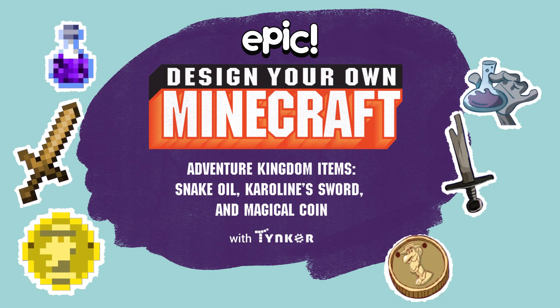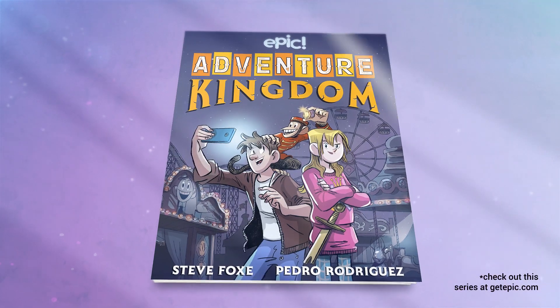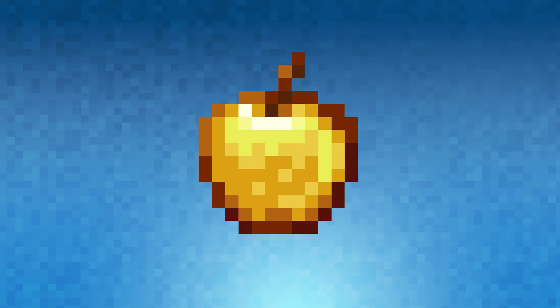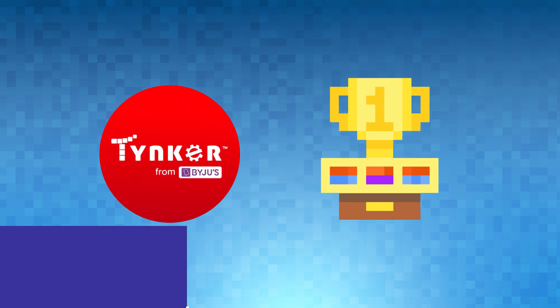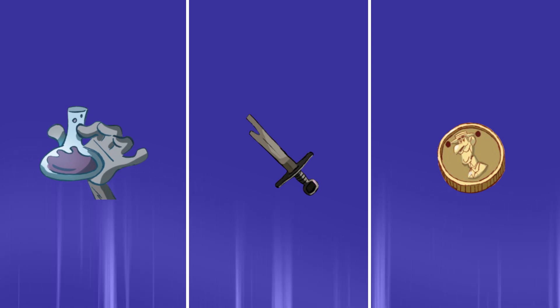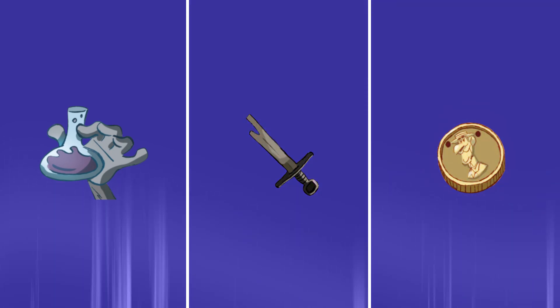Hey kids! Did you know you can make Minecraft items based on your favorite comics? Like those from the exciting book series Adventure Kingdom from Epic Original. A Minecraft item is an object the player can hold and use. They come in many shapes and sizes including tools, weapons, potions, and more. The best part is that you can create your own custom Minecraft items using tools like Tinker. Today's tutorial will show you how to make items from the series Adventure Kingdom. We're going to make a bottle of snake oil, Caroline's sword, and the Grand Jerome's Magical Coin.